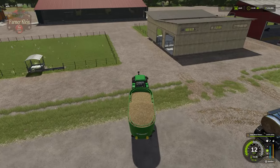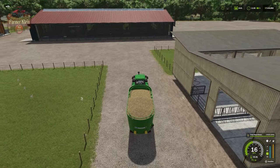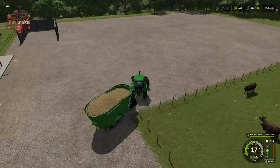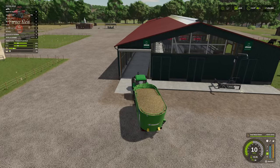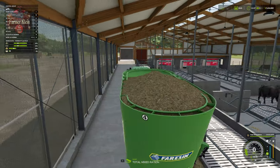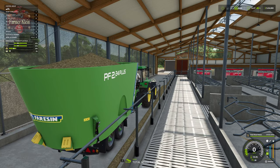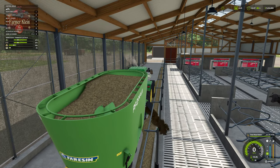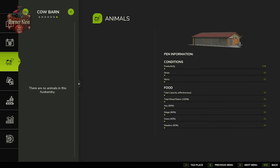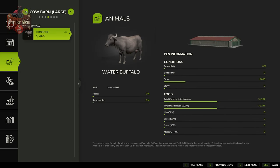Let's bring our TMR over to our large cow barn and put it down inside. We have the ability to change our unload setting — right now it's set to tip side left. We'll change it to tip side right to hide the unload, and we are now adding TMR into this building. Looking at our large cow barn, we can see we are adding total mixed rations to this barn. We already had some TMR in here and also 8,000 liters worth of straw.